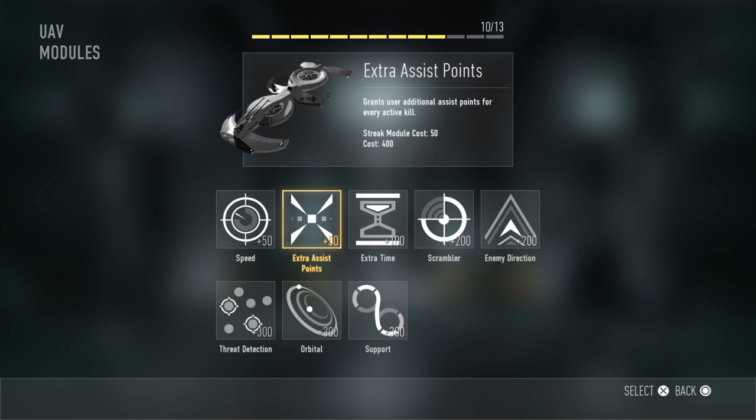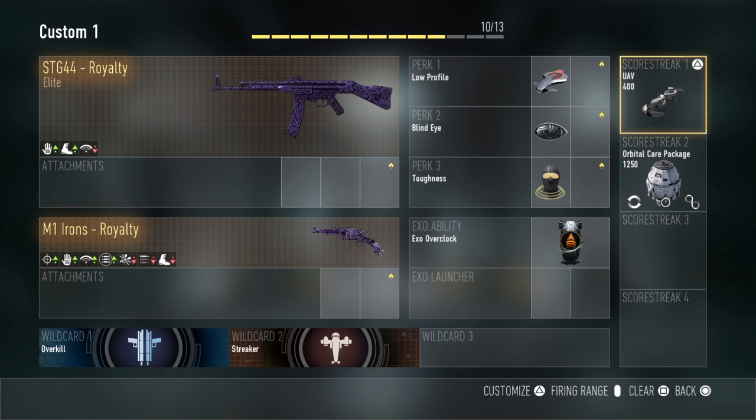Now, these are the UAV customization options. Just a quick video on the UAV in Call of Duty, which everybody knows. Alright, see ya. And it is unlocked not through Prestige — it's an automatic unlock. See ya.